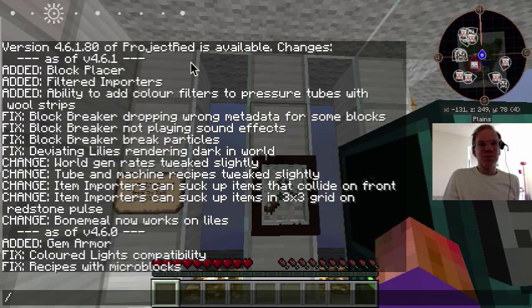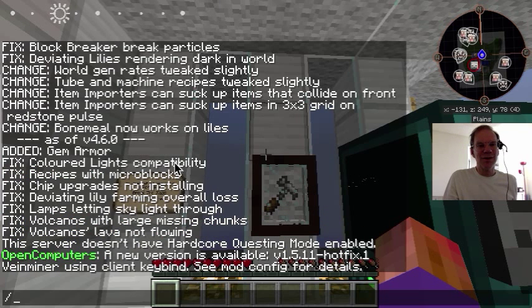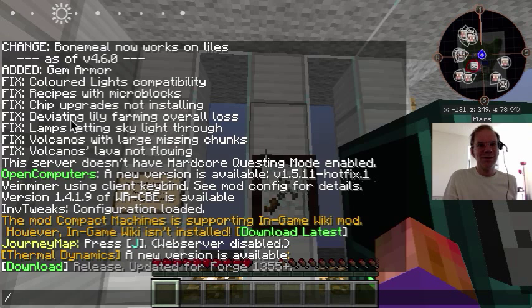The new version of Project Red is available as 4.6.1 — we've got block placers, importers, wrong metadata being fixed, world gen improvements, gem armor, colored lights. Deviating lily farming — I suspect that meant devastating lamps letting skylight through — volcanoes, lava not flowing. We are not in a hardcore questing mode, so the quests exist but it's not a fixed number of lives. Vein miner using client keybind — see mod config for details.